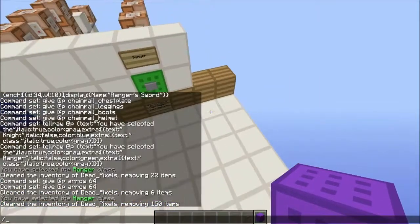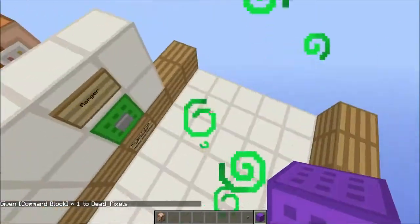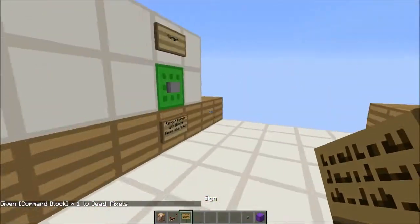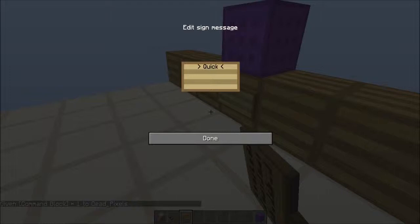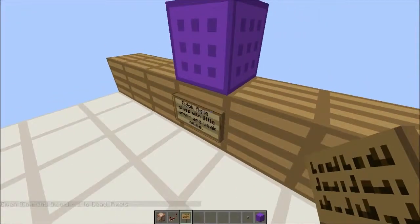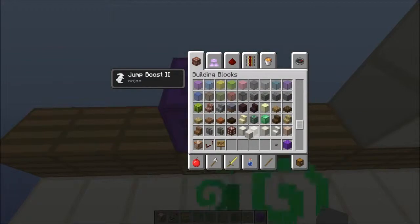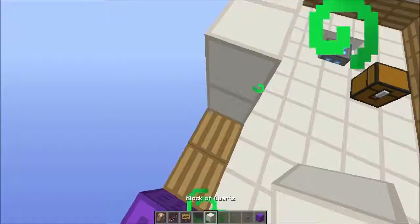And then I will do the final class for this segment, which will be the ninja. The ninja will have increased mobility but limited amounts of damage dealt. So it'll have speed and jump boost, but not as much damage — quick, agile class with little armor and weak melee. Whenever I think of ninjas, I sort of think of purple. I'm going to fill this in.